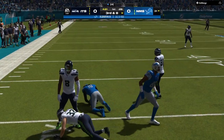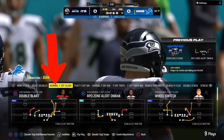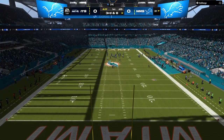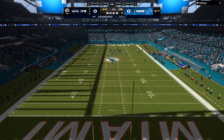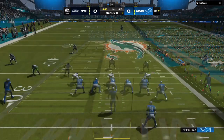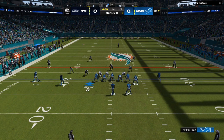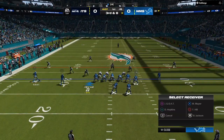My opponent is running cover three. Third and eight — that's when we're going to go to the double slant. Gun Normal Wide Off Close, Tampa Bay Buccaneers. We have a one-play touchdown, and that same route on the right-hand side has man coverage potential. Right here I'm going to streak my tight end.